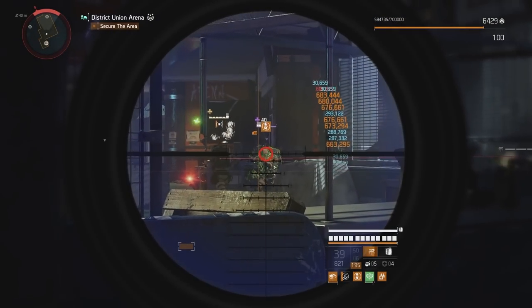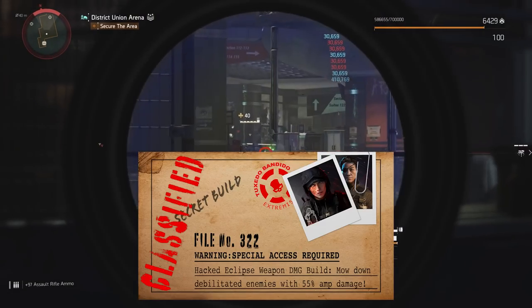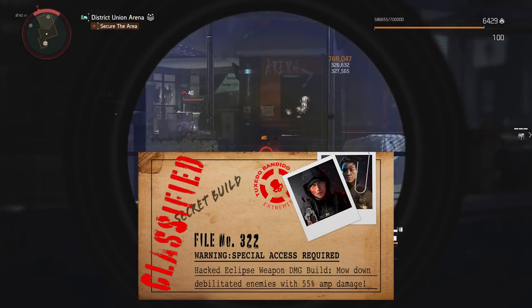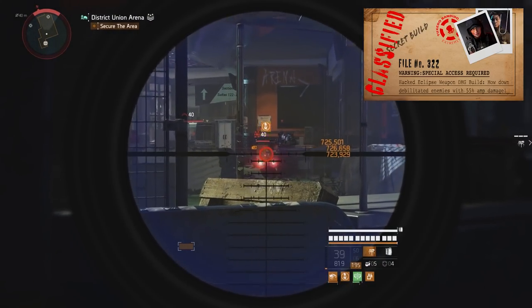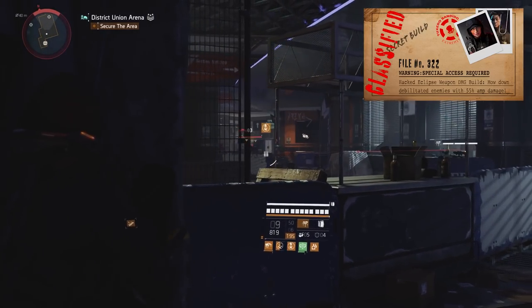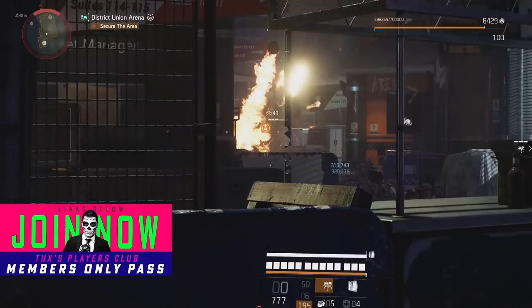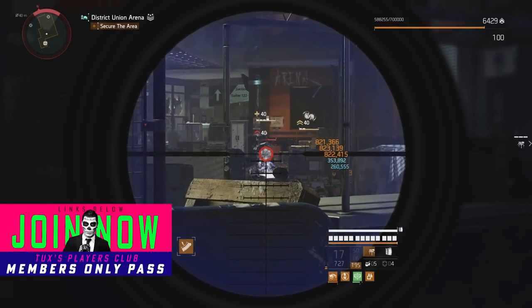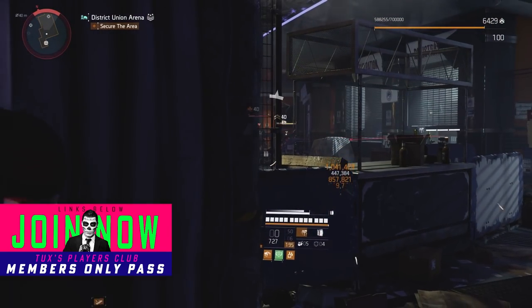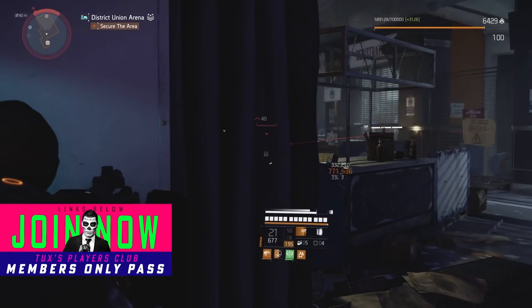Players Club — the latest classified build is called Nightcrawler, and it is a DPS status effect hybrid build with amazing powers you don't want to miss. It's like nothing you've seen before. Classified builds are secret builds made just for Texas Players Club — truly extra builds I make as a thank you for supporting me, the channel, and the Division 2 community. If you want to tap into these secret builds while supporting the cause, click the join button or link down below.